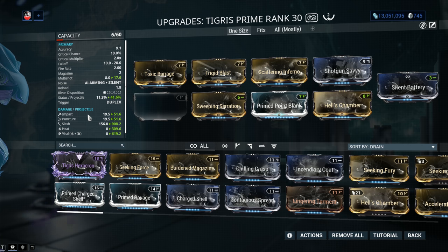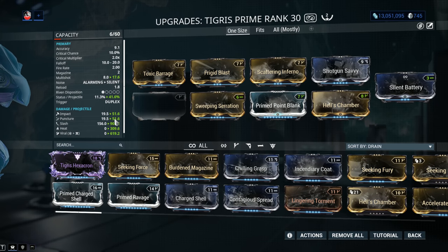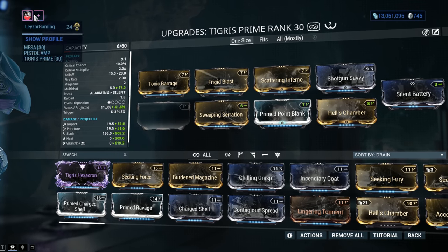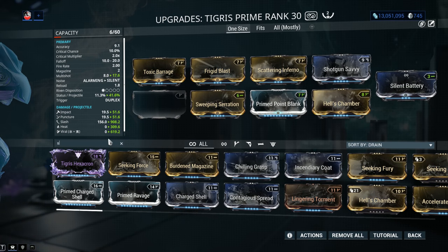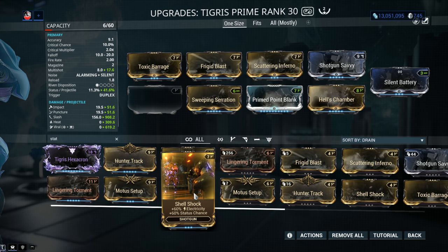In the past, Impact, Puncture, and Slash had a four-times-greater chance of applying a status effect over elemental types. Not anymore. So IPS mods such as Sweeping Serration on the correct build just became a whole lot more meaningful. I also have three 60-60 mods on this weapon. The last one is called Shellshock — you can farm it from the planet Maroo's Bazaar, planet Ares, find all the secret caches and upon extraction you get about a 5% chance of getting it. For this build though, Shellshock is not required.